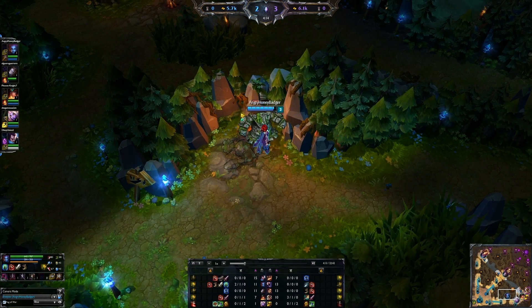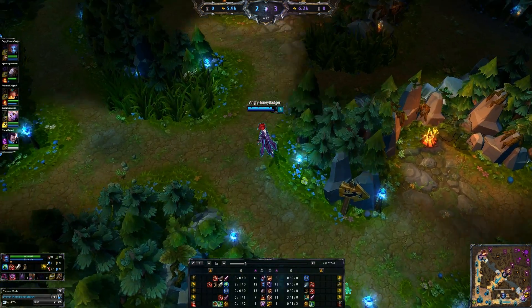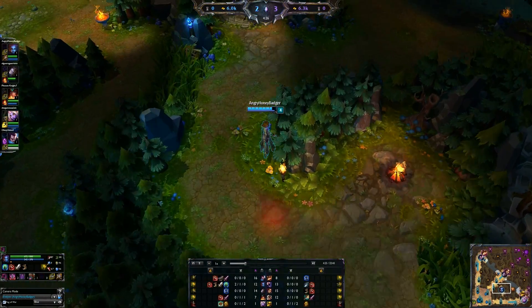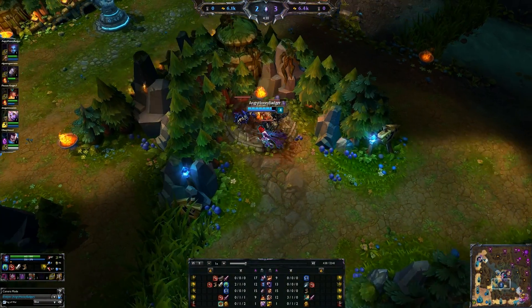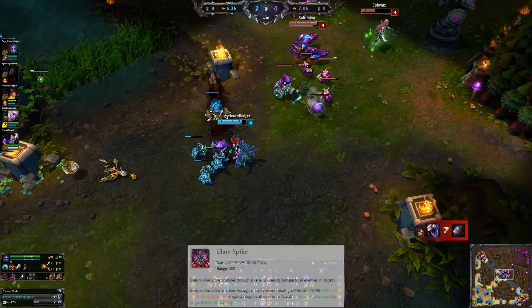Back to those abilities. Shadow Walk: you're invisible when you are out of combat. Obviously casting spells means you're going to come out of the invisible state, and every 6 seconds you go back into stealth if you haven't done anything. At level 1, we're going to put a point into our Q ability — that is Hate Spike.